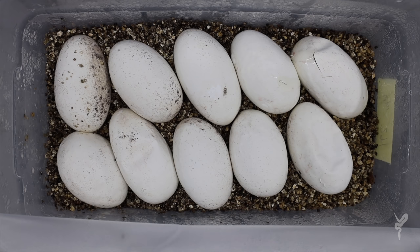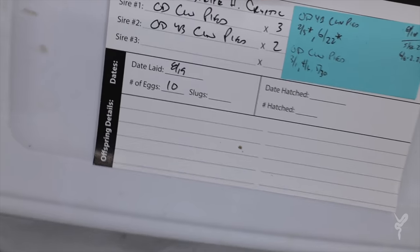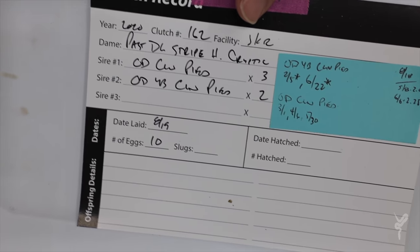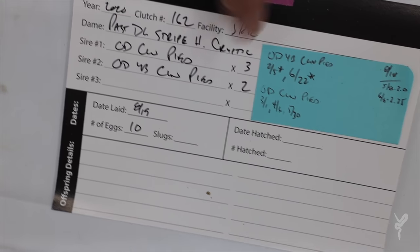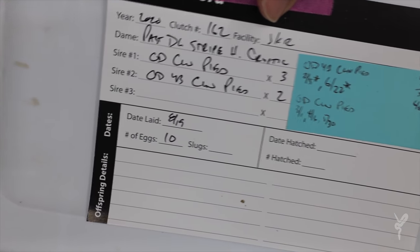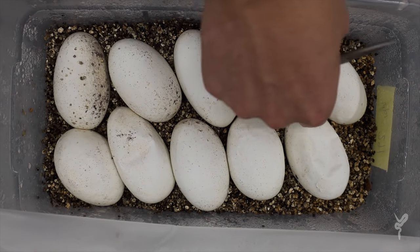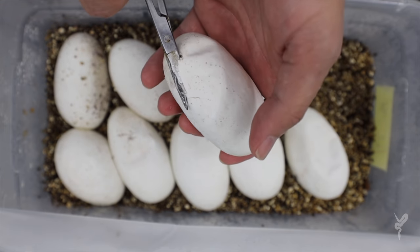Okay guys, this is the big five-het clutch. It's desert ghost pastel G stripe desert ghost het cryptic to an orange dream clown pied and orange dream yellow belly clown pied. We're hoping to see yellow bellies in this clutch — we've been striking out the last two times — and we're looking for kryptons, which are going to be double het. That's how we'll see the cryptic: if it's a krypton, it's double het clown and cryptic.